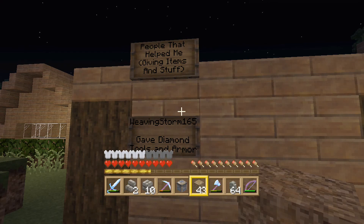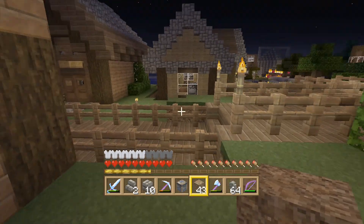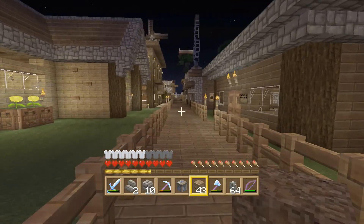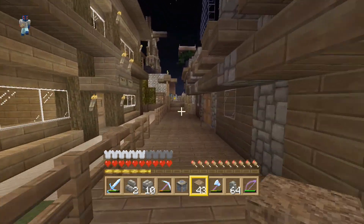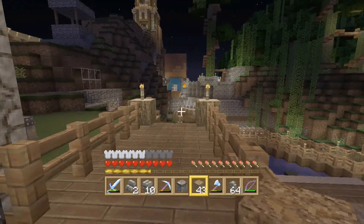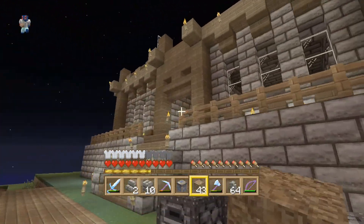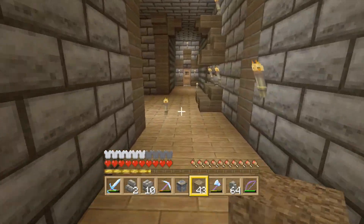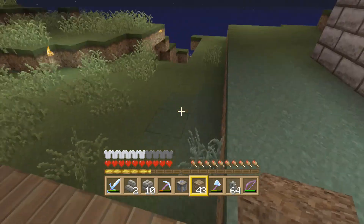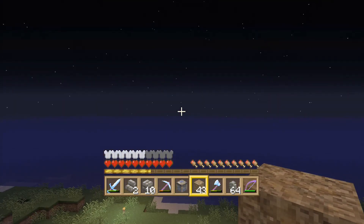People that help me giving items and stuff donated diamonds and tools and armor — huh, cool. Peach hasn't been on for quite a while so I don't think anything is finished over there. Pretty much the same. I like his unique designs. We need to make this expand out more — hopefully on Xbox One as it grows we'll just make a path right straight out to new land.